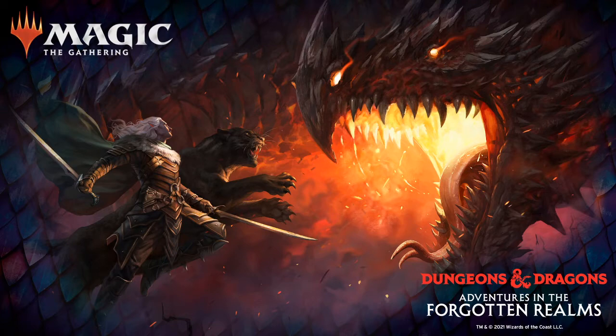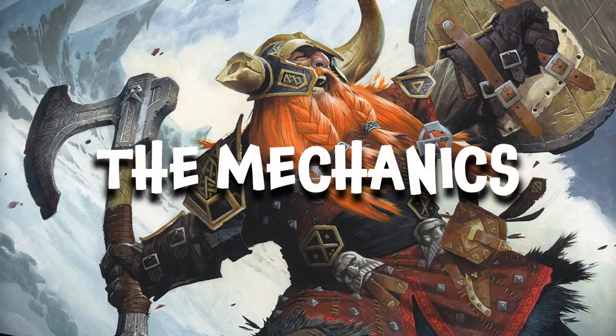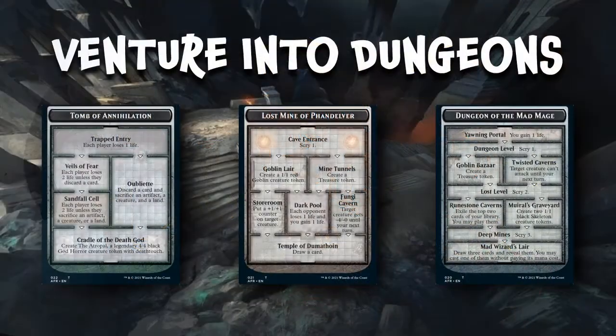So without further ado, let's look at what the main new mechanics are in this new set. The first one we'll be seeing is Venture into the Dungeon. Basically there are three different types of dungeons, and cards are going to say, when this card attacks or whatever, you can venture into the dungeon. So you get a choice of these three dungeons — it's pretty cool.